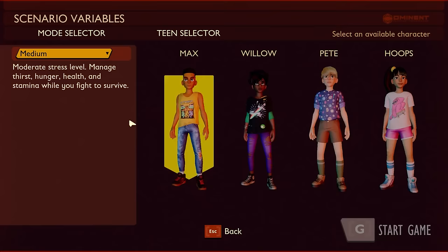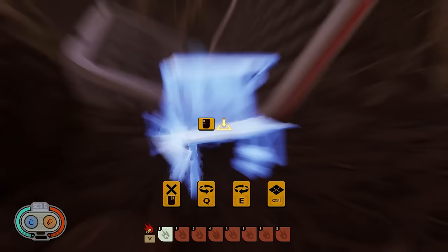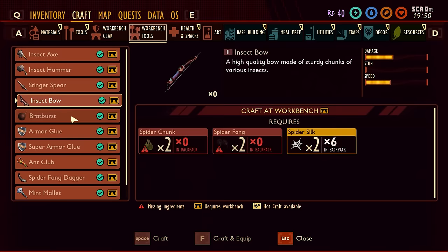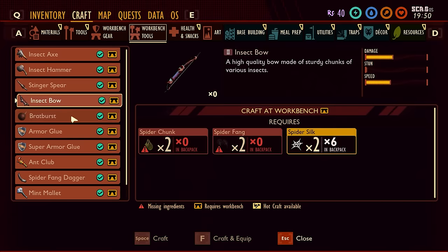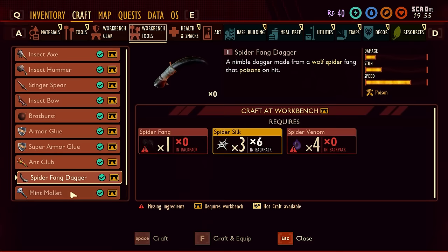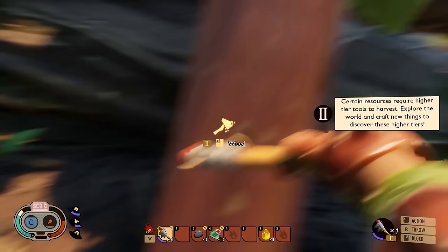The absolute easiest way to find out exactly what is needed for these various tools and weapons is to simply create a creative mode save file, build a workbench, and look at every tool available and what's needed to craft it. By doing this, you'll see that Grounded currently has 7 tier 2 items available and 1 tier 3 item. Most of these are weapon upgrades, but the tier 2 insect axe and hammer are crucial to mining certain objects, so we'll focus on how to unlock those two pieces specifically.